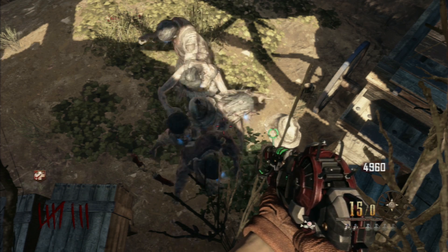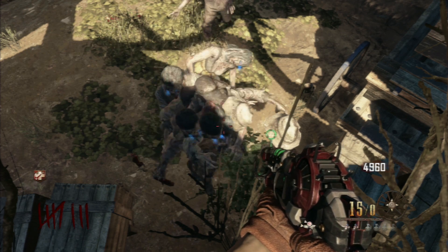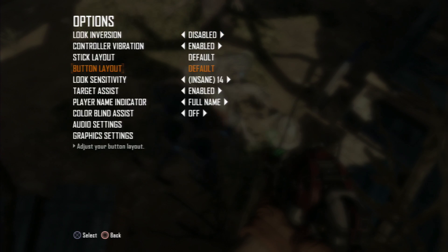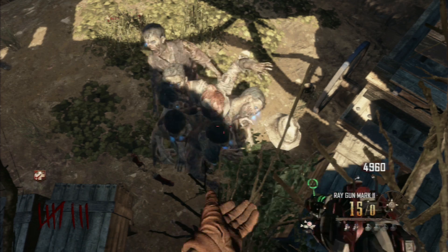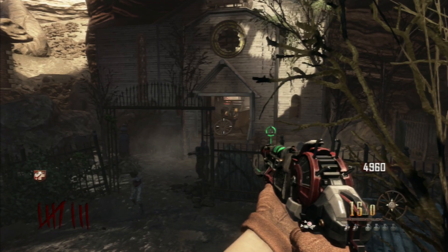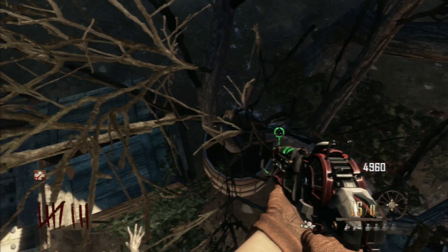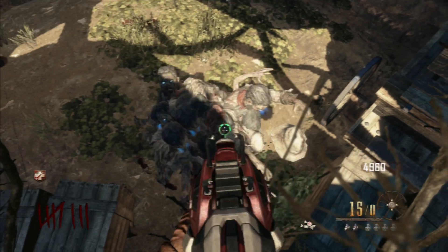Hey everyone, pro class gamer here, and today I found a working glitch in Buried for the PlayStation 3. This is proof that it's PS3 — it shows the PS3 controller button layout, X to select, all that. So it's the glitch where you go onto the tree in front of the four hours. I actually thought this glitch was patched, but apparently it's just harder to get onto now.